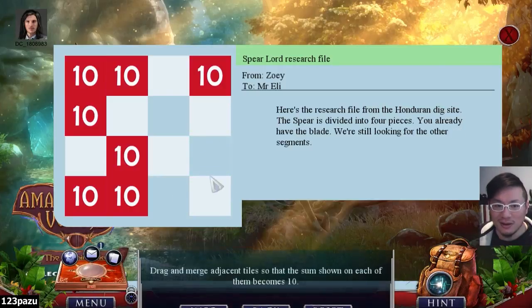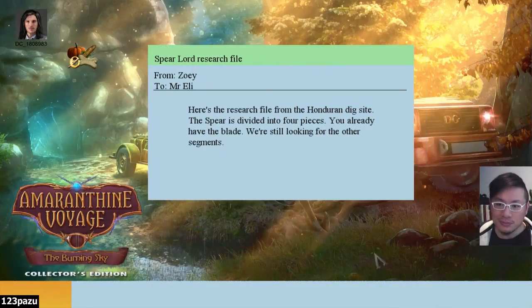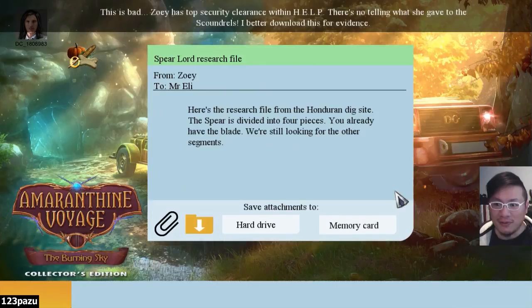What the heck? What happened? Okay, we did it. How did we have leftovers? This is bad. Zoe has top security clearance within Help. There's no telling what she gave to the scoundrels.